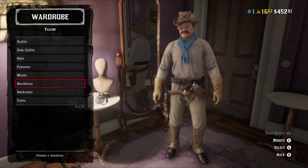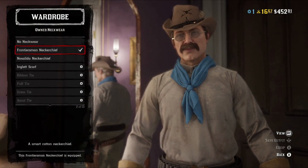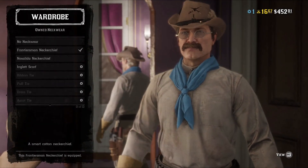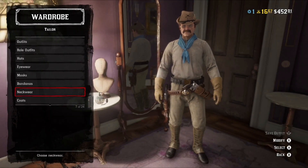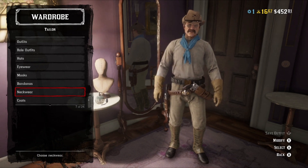No masks with this outfit, no bandanas, but we do have neckwear — and that's the Frontiersman neckerchief. As you can see, I'm actually using a lot from the Frontiersman stuff from the original first Outlaw Pass, so my apologies if you don't have it.